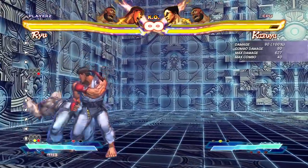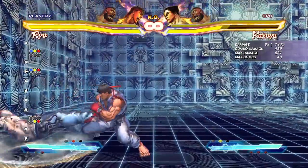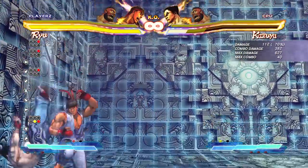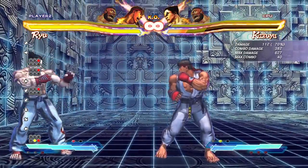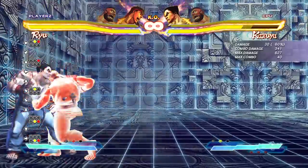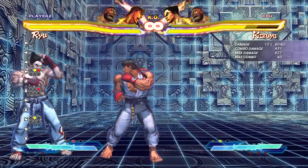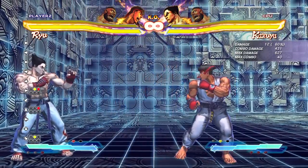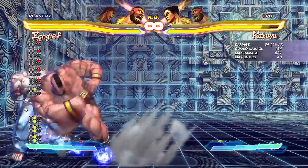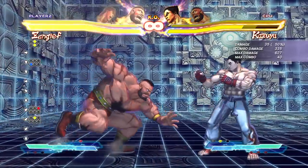Let's demonstrate some corner combos with the EX Tatsu. This is only in the corner, of course. There's one way to land your super — pretty decent damage for an easy combo. You can still uppercut as well. But those aren't maximum punishes by any means. Those are just some average combos you can do in the corner with the Tatsu. It's also a great follow-up move if your partner's in, and a great way to bring Ryu in.